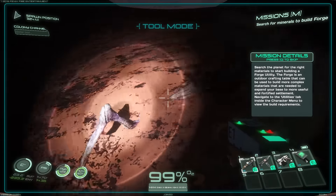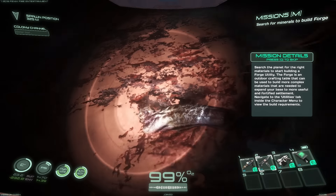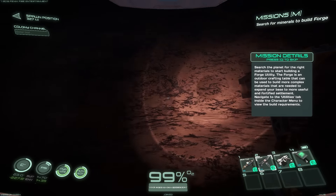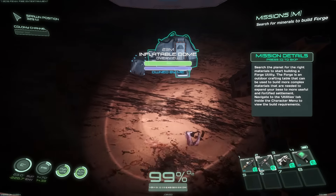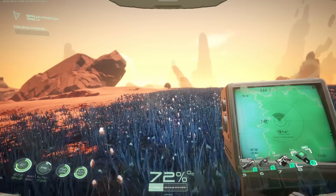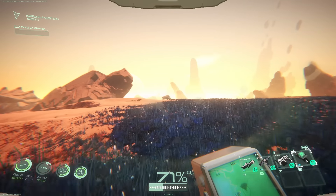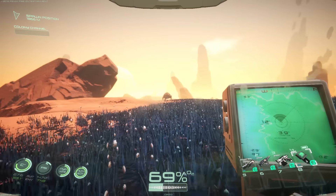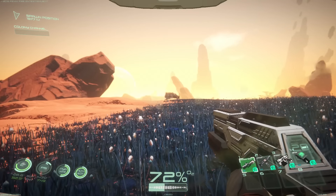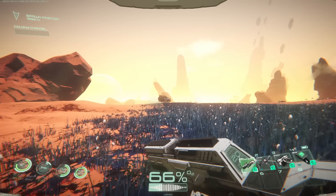By the way, one thing I had read was that at night things are creepy and they will come for you. Also, the game will indicate with music when things are about to be dangerous for you - that's how I knew something was about to happen. I hear it but I don't see it. Oh man - what is this? Some kind of weird looking mole creature. Let me get the rifle out. Can I reload? Yes.